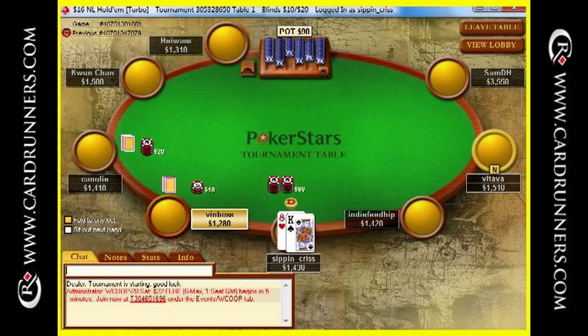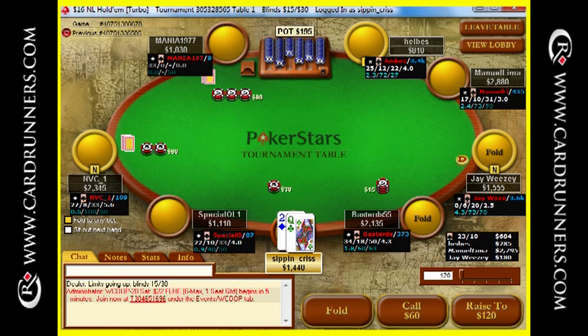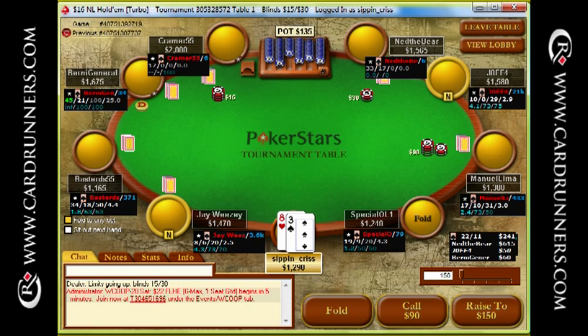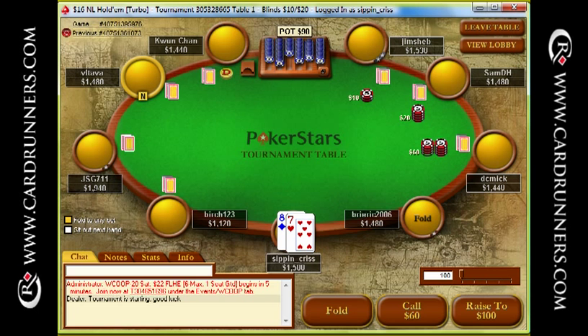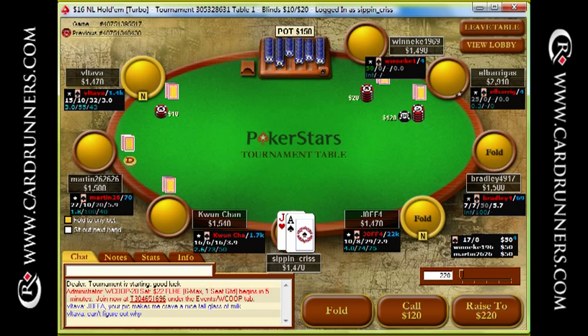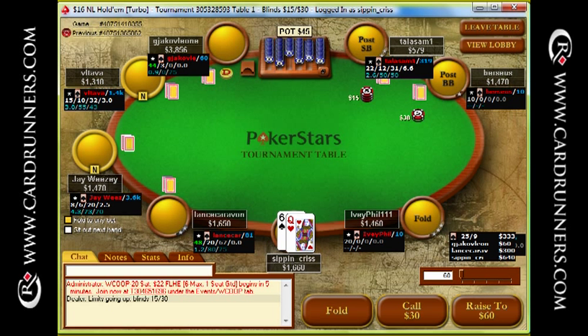I opened K8 off here on the button. HUD stats aren't up for those tables yet, but as a default I'm happy with opening K8 off there. It's near the bottom of my range. I'd be happy to open a little bit wider if I had their stats up and knew they were playing pretty tightly. And folding Ace-Jack to the 6x in early position. I can't really see flat calling with too many hands against a 6x raise from under the gun.